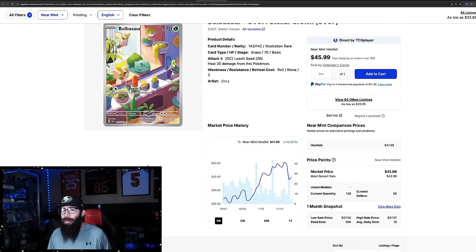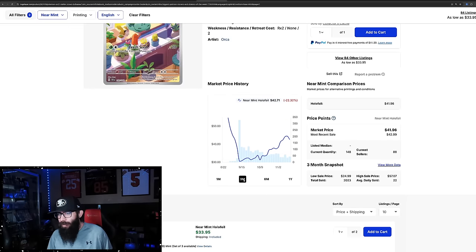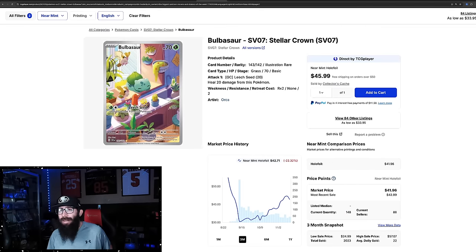We're going to talk about the Bulbasaur as well — this is the one I pulled on my booster box. 13% up in the past month. Not as big as some of the other percentages, but it needed to be included. The artwork with the Pidgeys and the Charmander too — they're top tier. Zooming out, pre-release prices were at $54 and this went as low as $30. A lot more copies of this available — 148 listed on TCG Player.